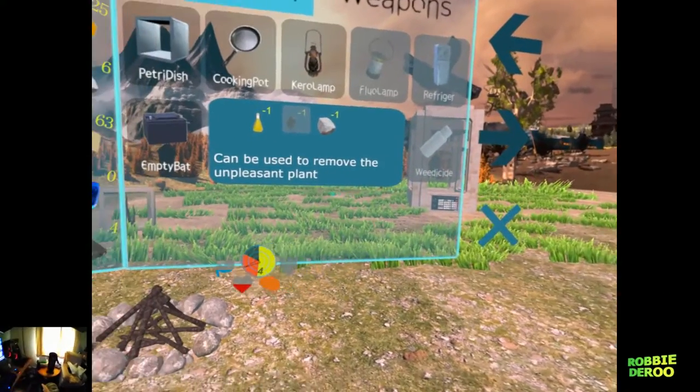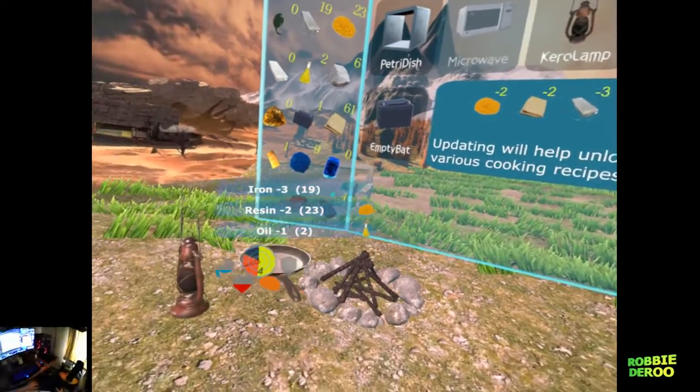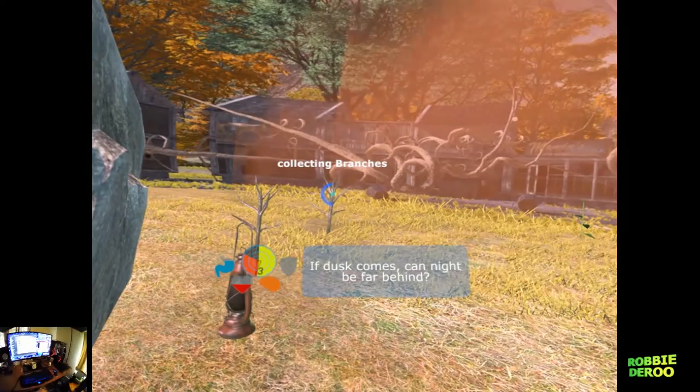Riot armour will help you take 45% less damage and with a pot you can cook food to top up your health quickly and efficiently. It probably should go without saying, but go back to camp often and at night and light a fire, which is also a good time to pull through the menus and familiarise yourself with what's what.